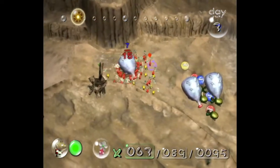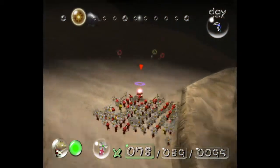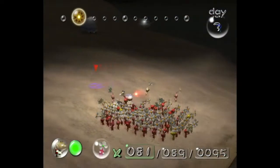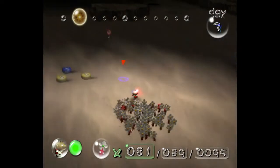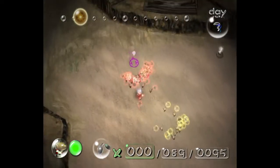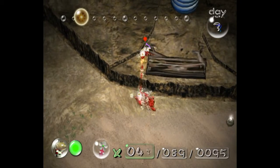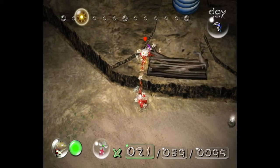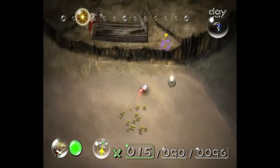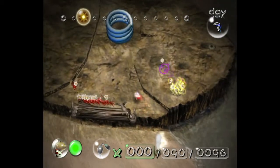Once everything gets about here you can whistle off. You can go into the map to make sure you have everyone — looks like there's a red over there that I left, so I'm going to grab him. Then I'm going to separate my reds and yellows and throw all my reds onto this gate. Don't be too close to the wall when you throw them because your Pikmin will kind of hit the wall and bounce off. Throw your yellows up on the ledge to the right, but not too close to the bridge or they'll grab onto it as well.